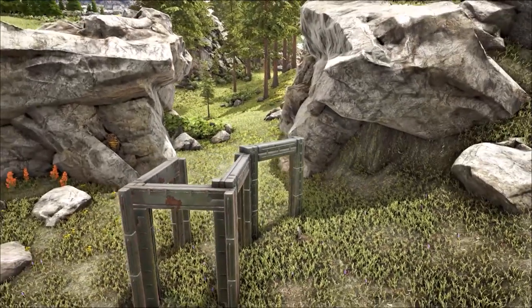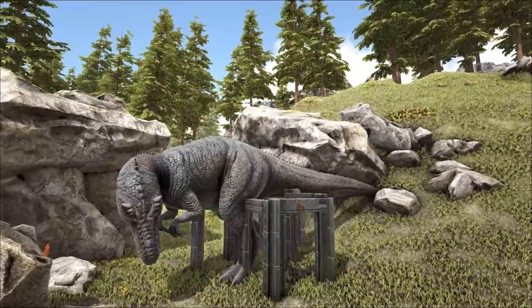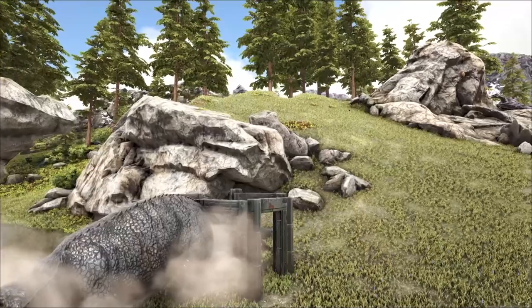When it comes to knocking out the Giga, the classic way is to construct a simple dinosaur gate trap. This combined with a large bear trap in the middle gives enough time for the player to get round the back and completely lock it in.